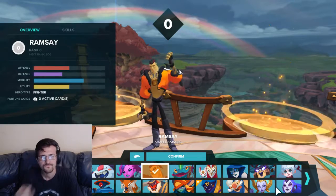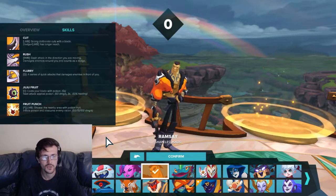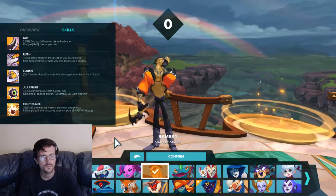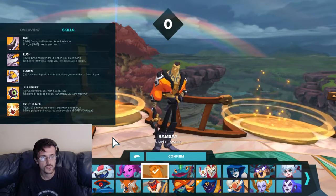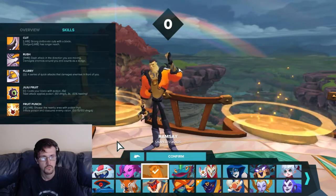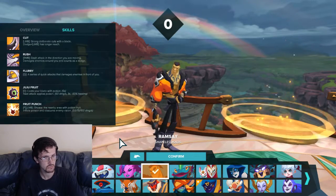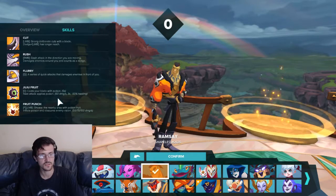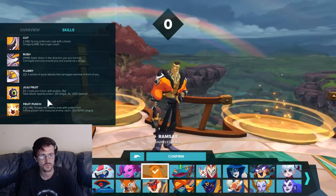Let's get into his skills. Cut — left mouse click: strong, deliberate cuts with a blade. Dodge — left mouse click: has a long reach. Rush — right mouse click: dash attack in the direction you're moving, damages enemies around you, and counts as a dodge. Flurry — a series of quick attacks that damage enemies in front of you.